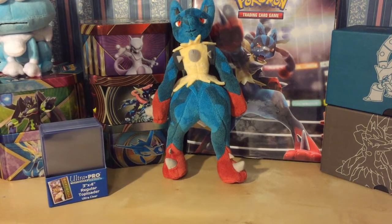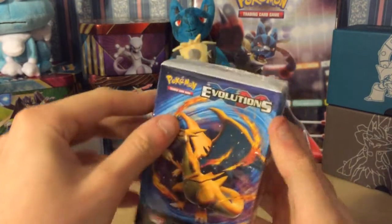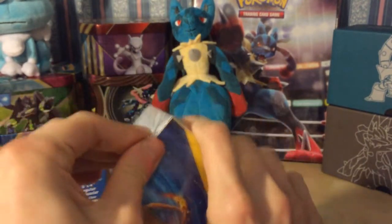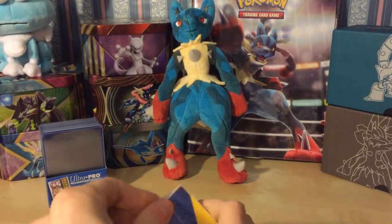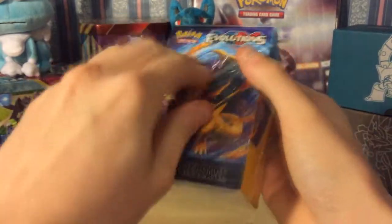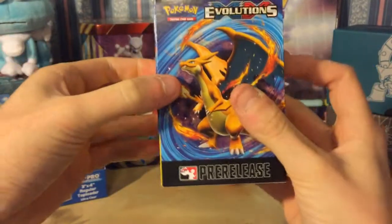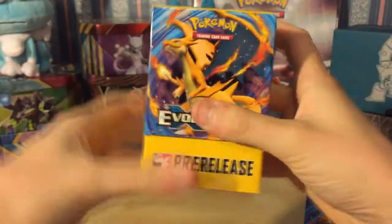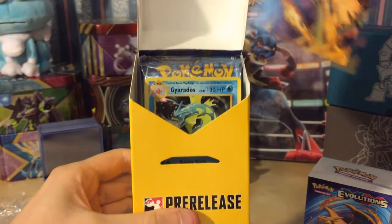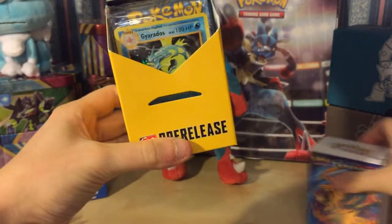What's going on guys, welcome to a new video. Today we're going to be opening the pre-release X and Y Evolutions box. So let's get stuck straight in - let's see if I can open it. This is awkward - oh yeah, damaged the box there. Right, there it is, it just slides out. We've got a Gyarados promo card.